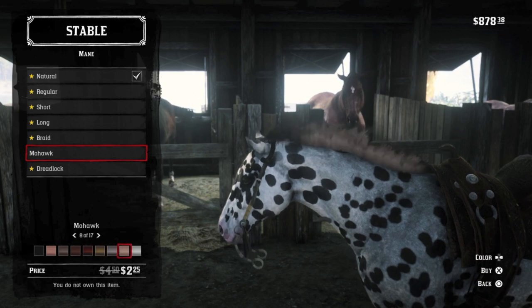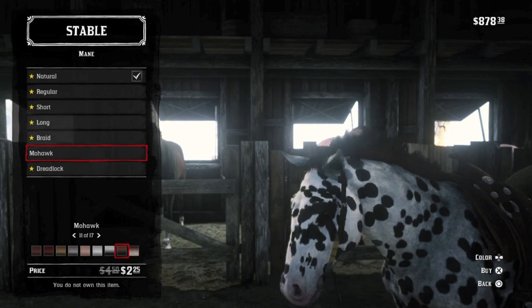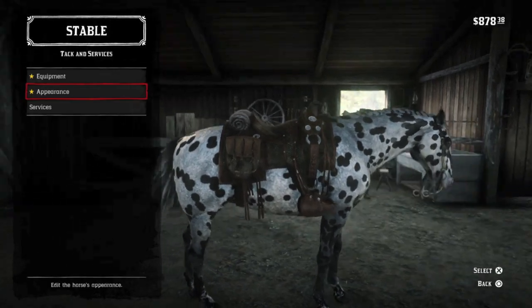At level 4, the Leopard Appaloosa comes in at 8 health and 9 stamina. The coat seems a little undignified for Arthur, but it grows on you. Tilly would look great on this horse, and I like to think she calls her Sassafras.